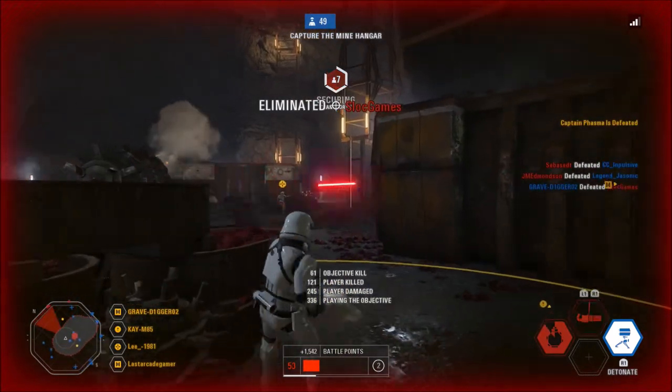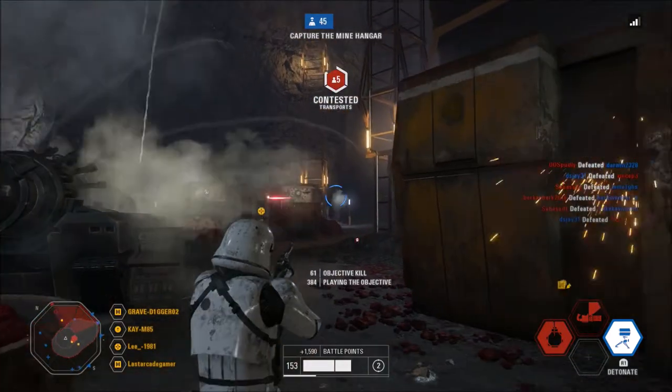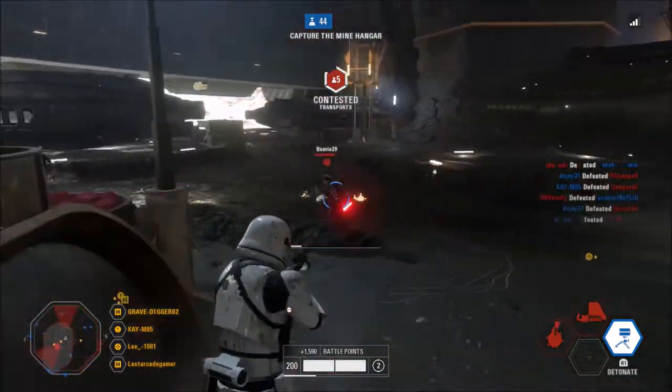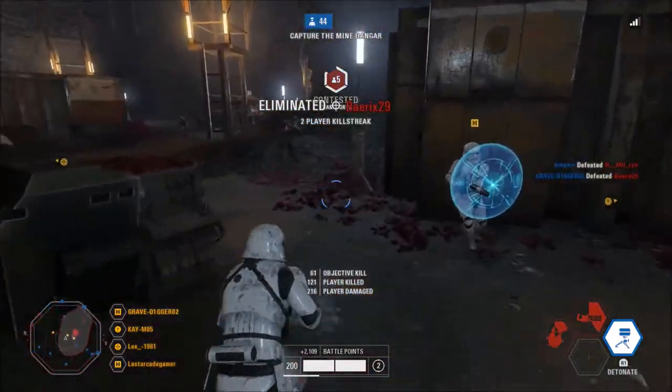Now they did have a good bit of hero changes. A lot of people were wanting some hero star card changes, but before I get into those, the one thing that I think was kind of neat was blaster heroes can now crouch just like a normal character. You can now crouch as a blaster hero.